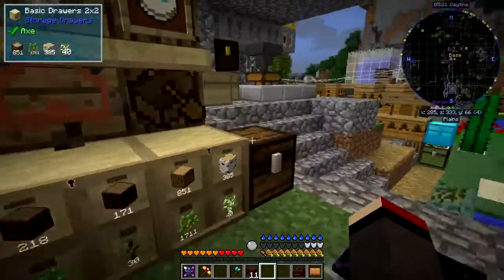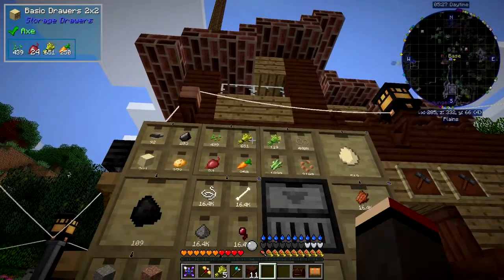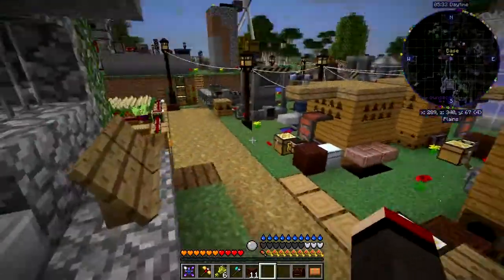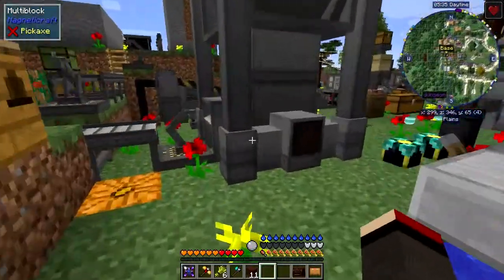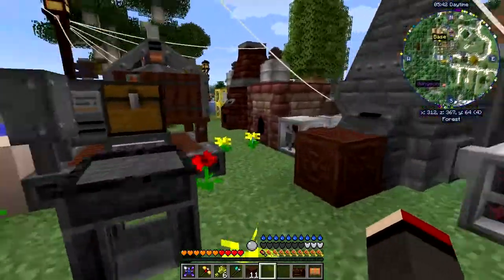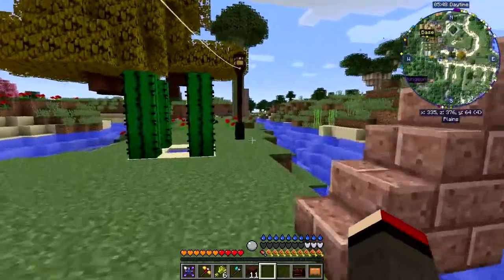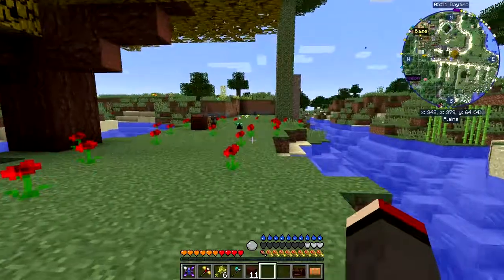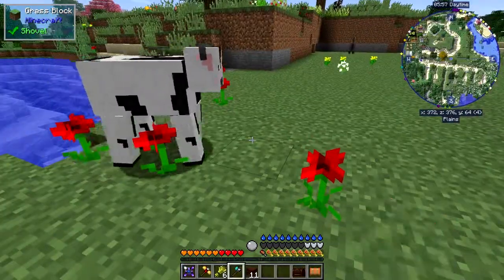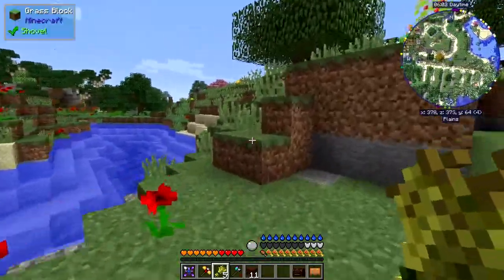Feeding animals - that was it. Let's go and get some wheat. There are a few animals around - both sheep and cows over this side, and there's a donkey as well. There's one at the top there, here's one. If I now throw some wheat on the ground - yep, he picked it up! Didn't have to help him, he just did it himself.